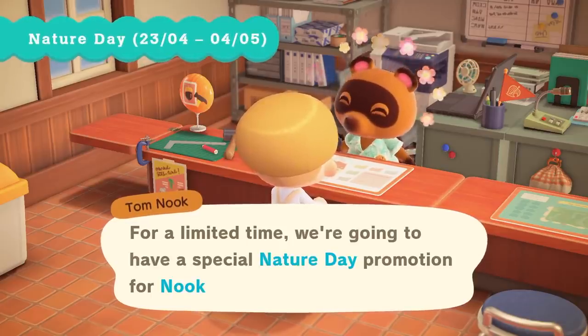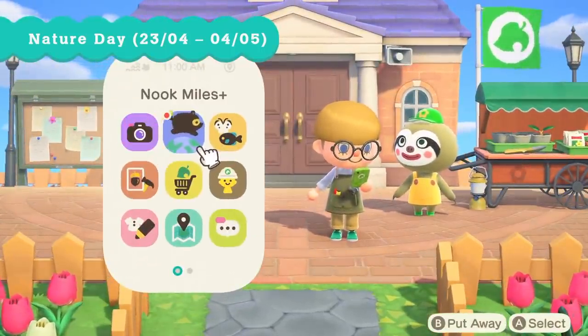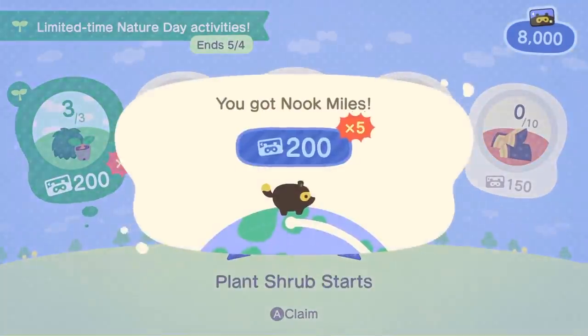Nature Day will take place between the 23rd of April and the 4th of May, and special Nook Miles challenges will be available that focus on nature-inspired goals, like planting shrubs.